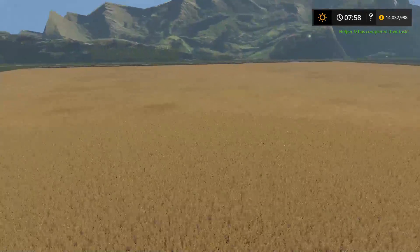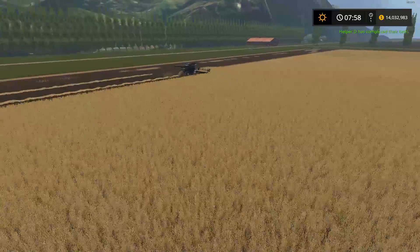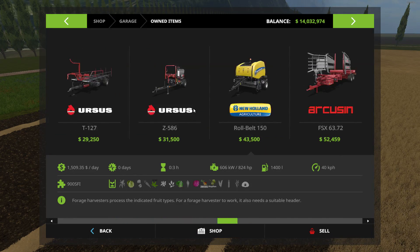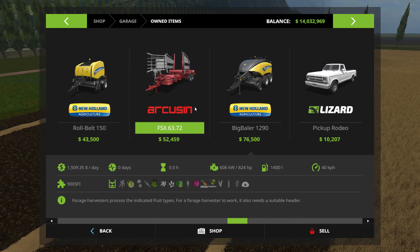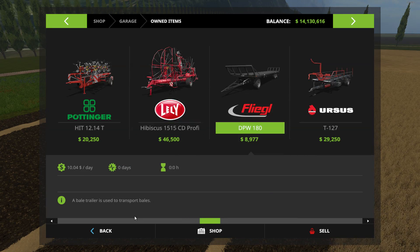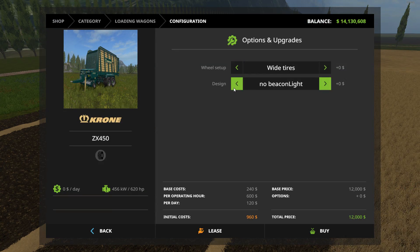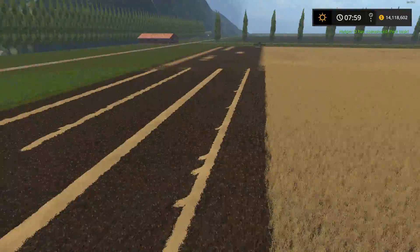Nick, I have a modded loading wagon for straw — I put the capacity up to 200 bales and I can give you that if you want. Actually we have one right now, Mark. I'll buy it — can you tell me when it's empty? It's unhooked. I'm gonna send it — it's a red one. You don't have the vehicle group switcher thing set up yet? I'll do that in a couple of minutes — it makes life so much easier. The modded one takes 200,000.